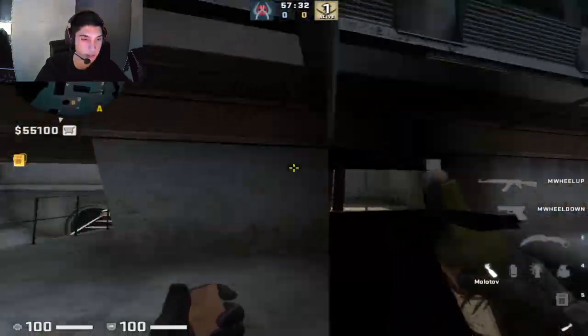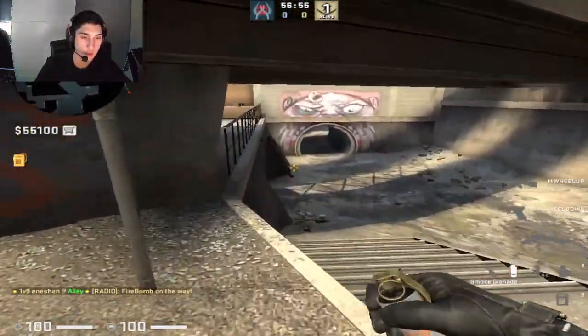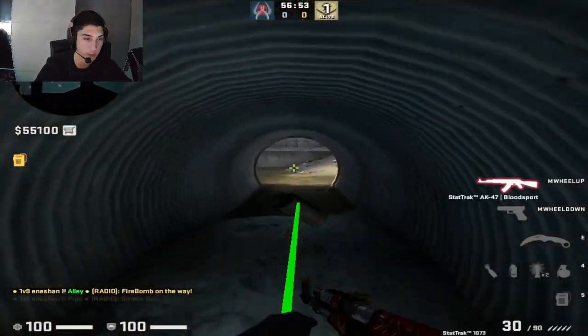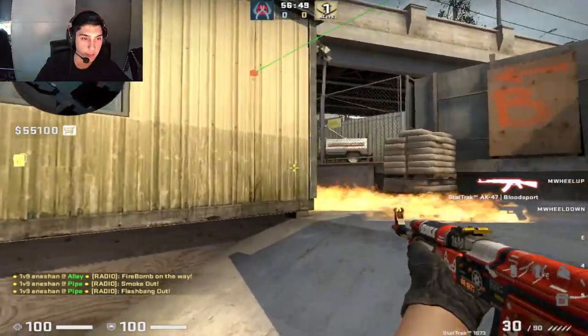The way I like to take short fast is by throwing the molly, going here preemptively, smoking there, throwing the B short molly, flashing over the ground like this, and then quickly peeking them behind my molly.